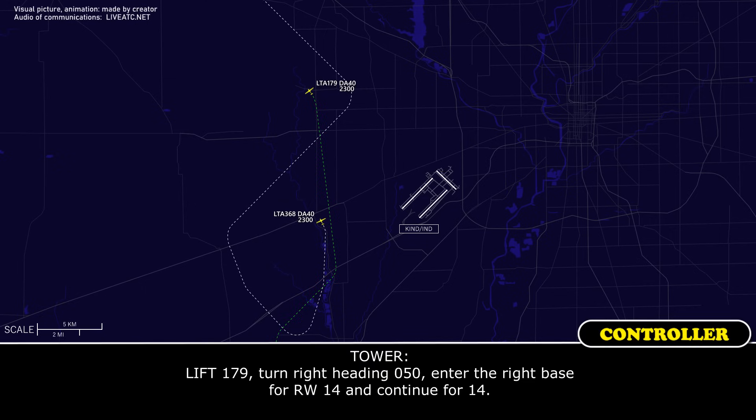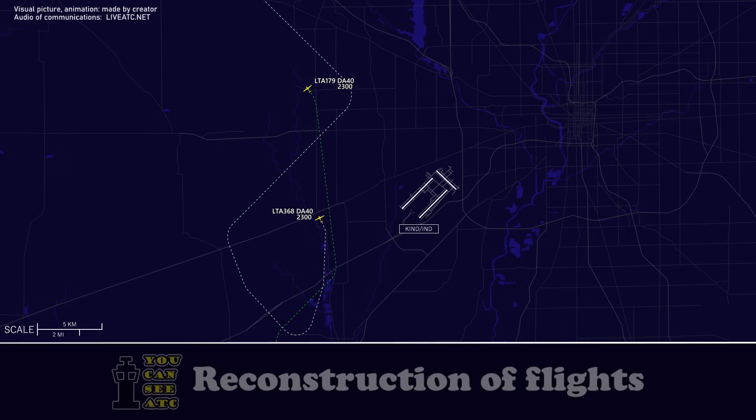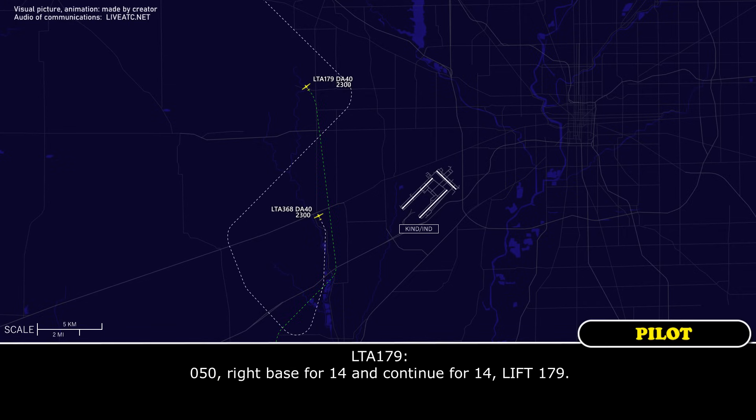Left 1-7-9, turn right heading 0-5-0, enter the right base for 1-4 and continue for 1-4. Left 1-7-9, 0-5-0, right base for 1-4, continue for 1-4, left 1-7-9.